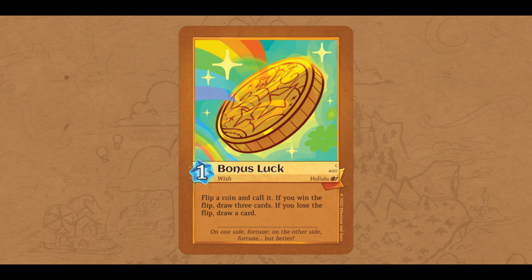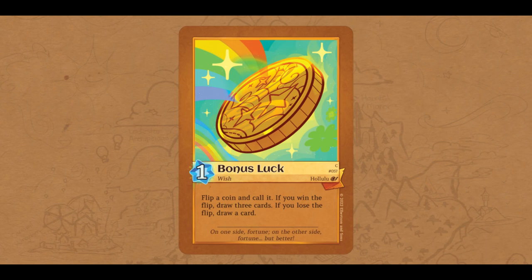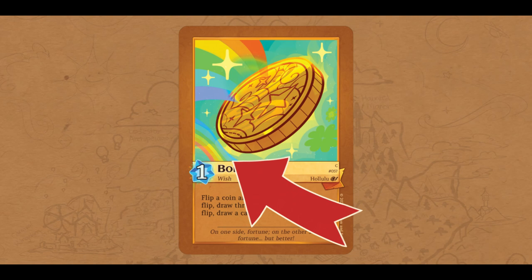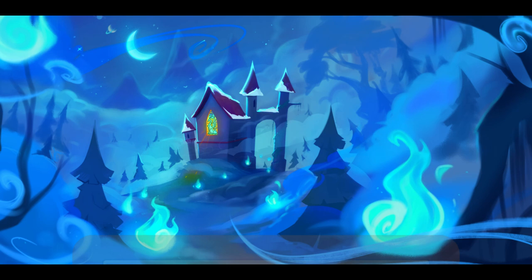Now the third type of card is the Wish Card. If you're an avid player of trading card games, you might already know what they do — Wish Cards are your typical action spell event style card. They're very useful, and you'll need a few of them in your deck. Wish Cards also have a name, their card information, and summoning cost, as well as the type Wish. They have a golden yellow border, and similar to Grottos, no power at the top of the card.